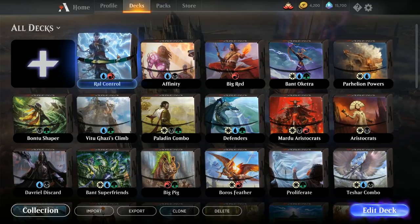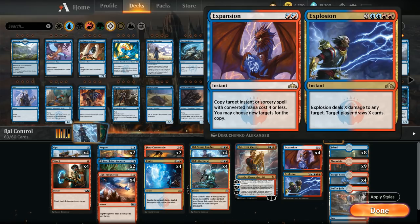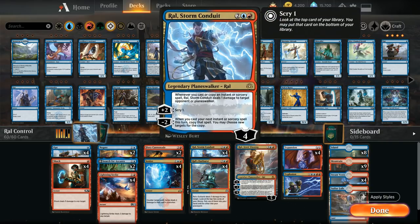Today we're taking a look at a blue-red deck built around Ral, Storm Conduit from War of the Spark — a four-mana planeswalker that starts at 4 loyalty with a static ability: whenever we cast or copy an instant or sorcery spell, Ral deals one damage to target opponent or planeswalker. That static ability enables the infinite damage combo alongside two copies of Expansion, since if there's a spell on the stack with converted mana cost four or less — doesn't even have to be your own spell — we target it with Expansion, triggering Ral's static ability, then cast a second copy of Expansion targeting the first. This creates an infinite loop of Expansions copying each other, dealing one damage to the opponent each iteration.